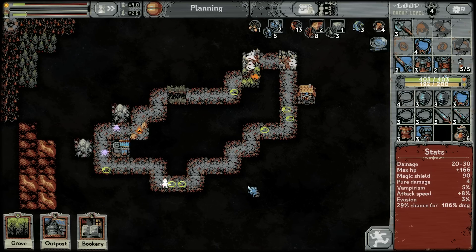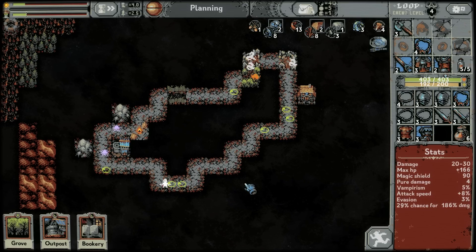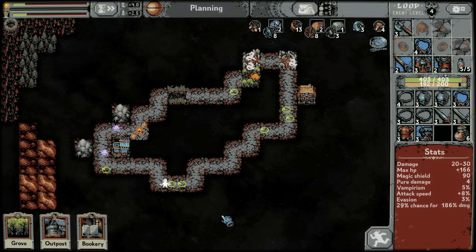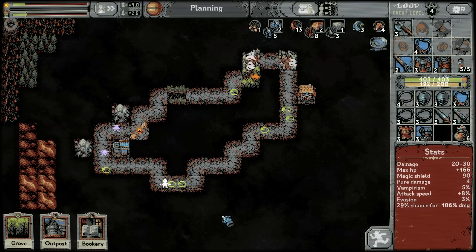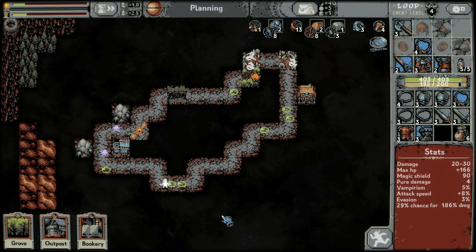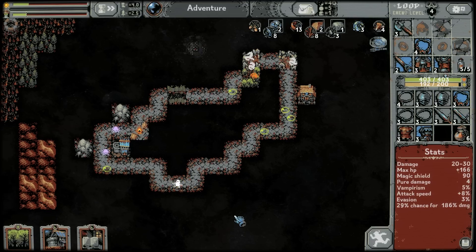A bookery for replacing some of these. The zigzag is pretty good for like a bookery lane if I really want to do that right now. I don't really want to get rid of all the forests yet. I'll hold.